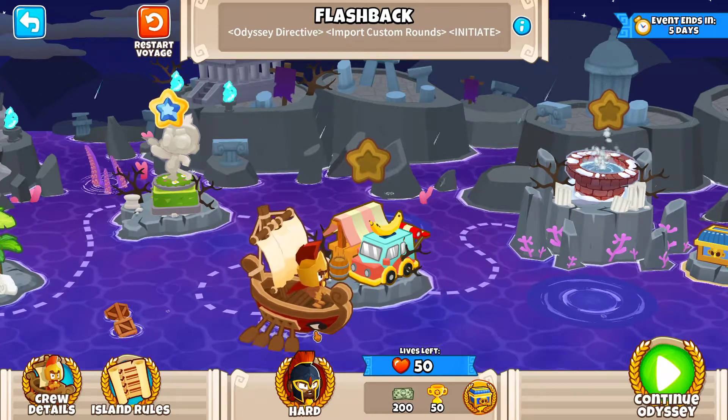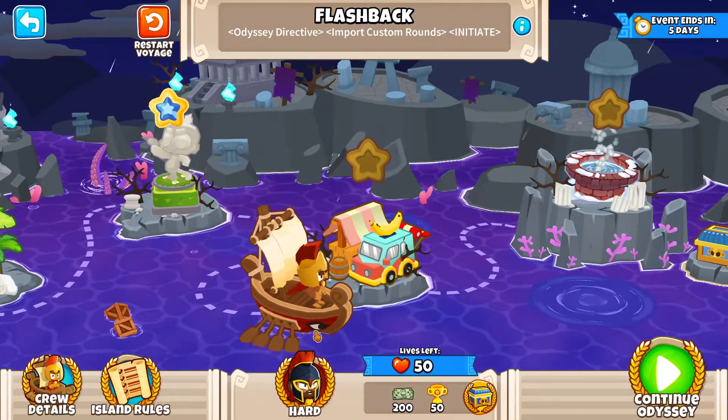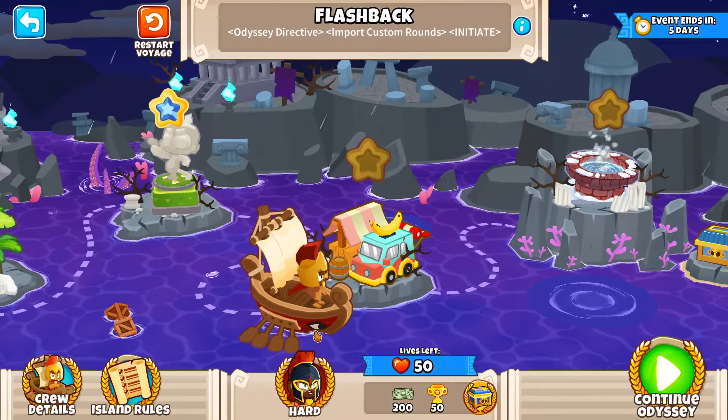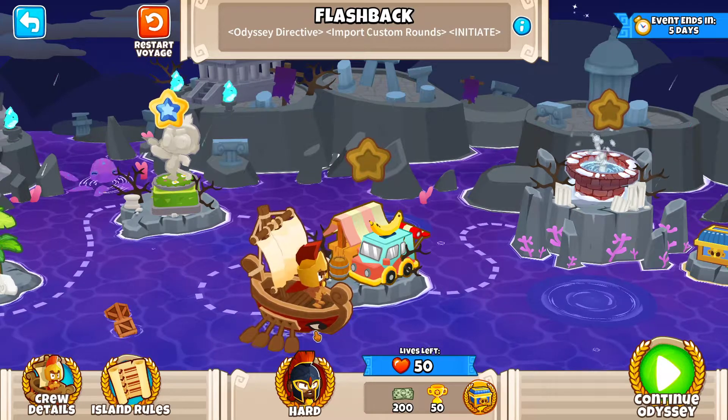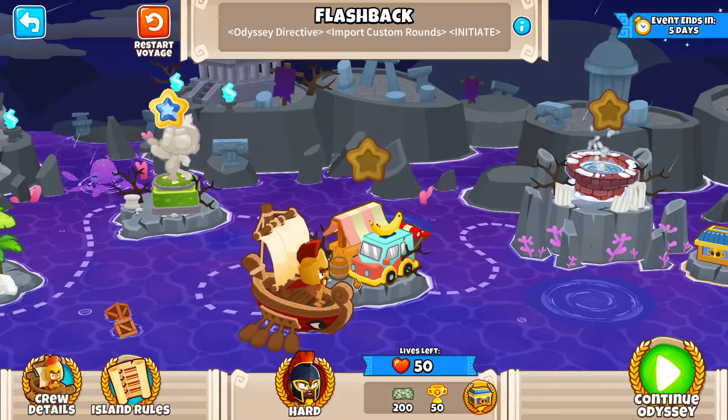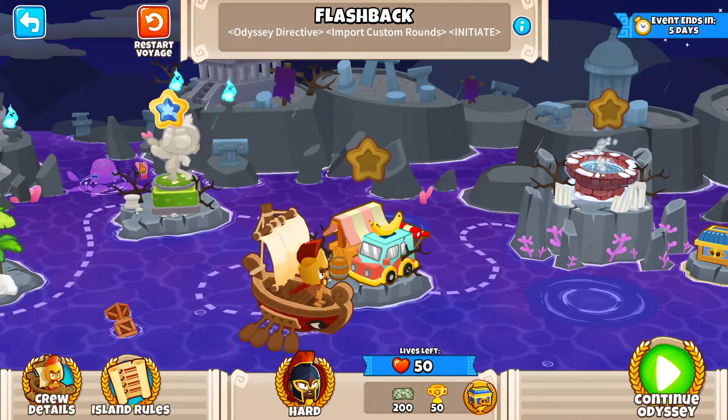Hi everyone, welcome back to another gameplay of BTD6. In this video I'm going to show you a detailed strategy and an insight on how to defeat the fourth map in this week's Odyssey flashback, without using Monkey Knowledge, Continues, and Powers.